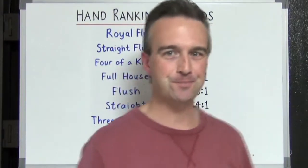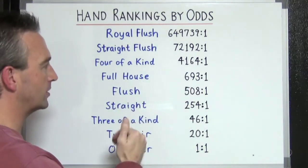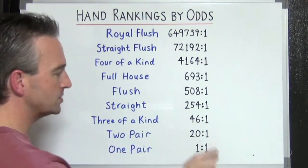Let's take a look from the top down. Of course the most powerful and rarest hand is the royal flush, then followed by the straight flush, four of a kind, full house, flush, straight, three of a kind, two pair — and one pair is the most common hand you can get.